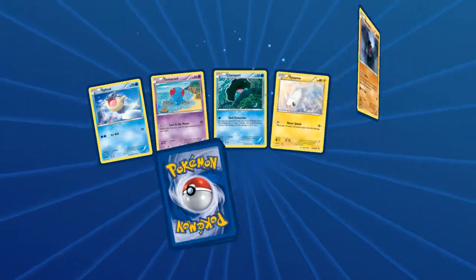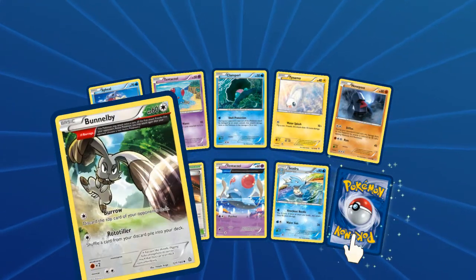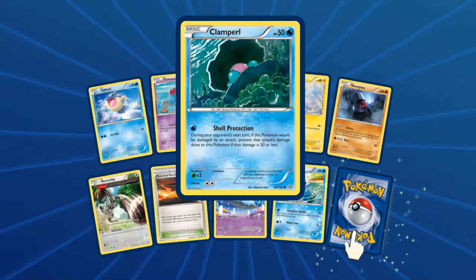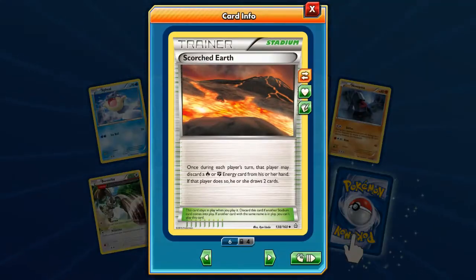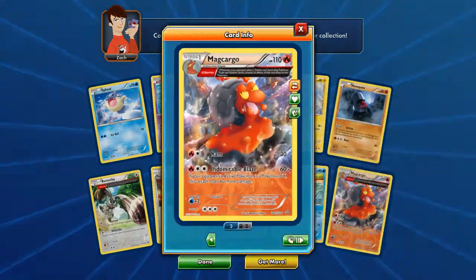Hopefully we may get Primal Groudon or Kyogre — I'm not sure if they're both in this set. There's a Barbaracle with Barrage, a Relicanth which says shuffle a card from your discard pile into your deck, and Barbaracle which lets you discard the top card of your opponent's deck. This card is a Camerupt EX. Also Scorched Earth, and the rare is a Magcargo.